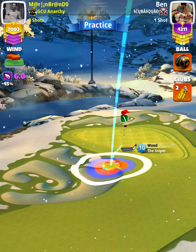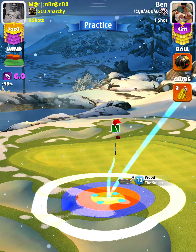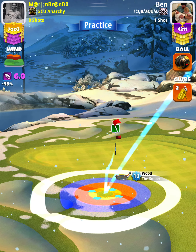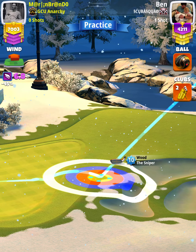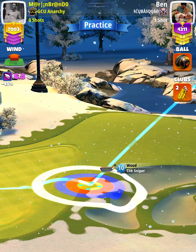We want to position ourselves with the green ring touching the fairway, and the ball guide running along the outside left edge of the hole. From here, our adjustment is going to be P2 max plus 20% elevation using Sniper 10 numbers.